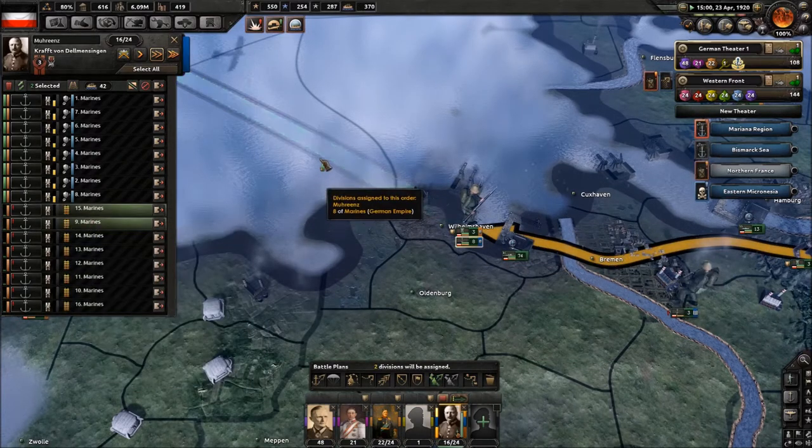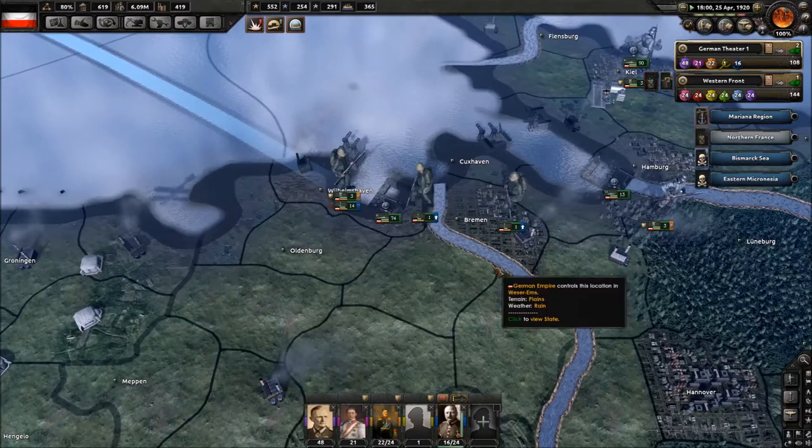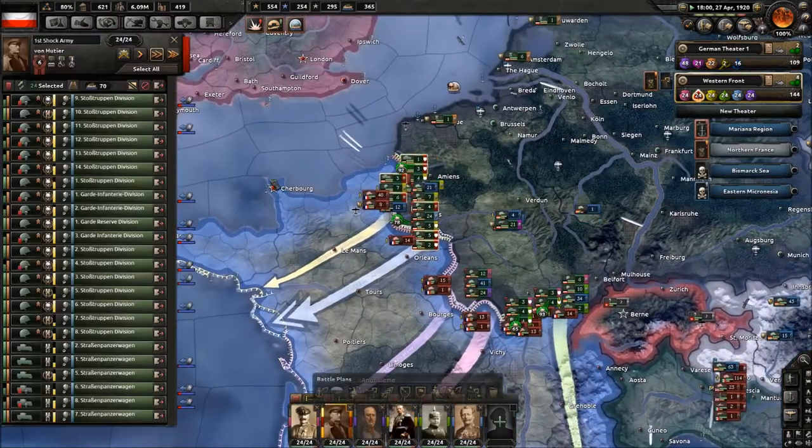Only two divisions can be assigned to this because we can only launch a naval invasion of ten at a time. But what we should do is have the rest of the Marines ready to just jump across the Channel.